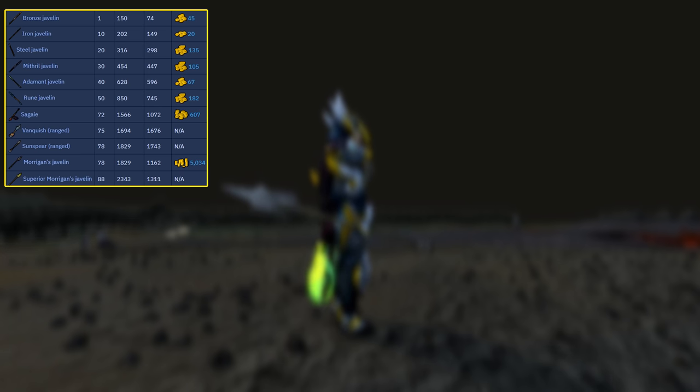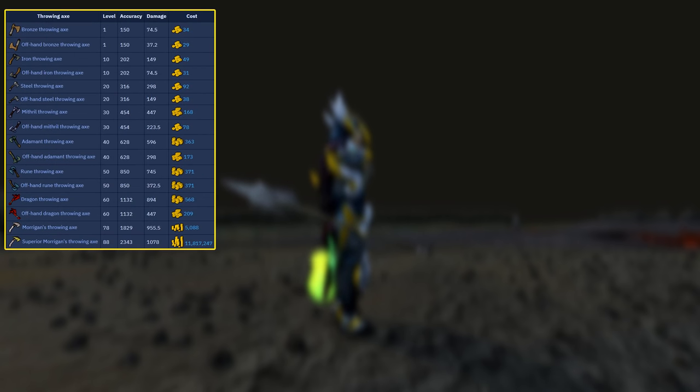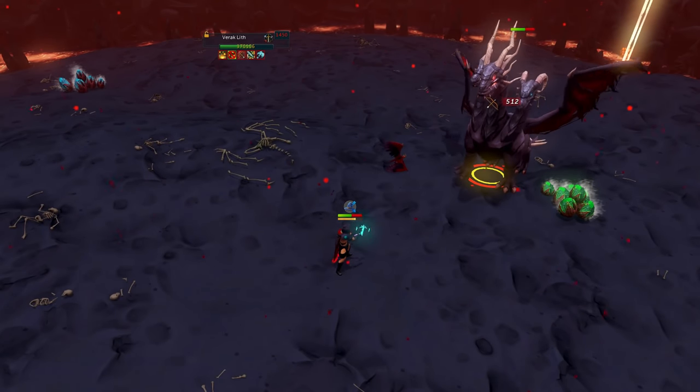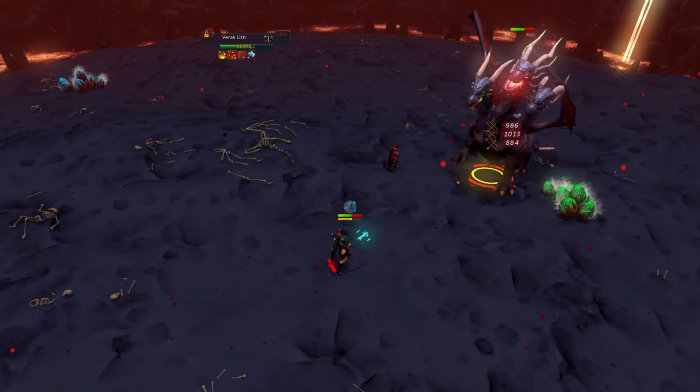Tier 88 ranged weapons — that's not too bad, right? Until you realize there's no offhand for the axe and javelin. They simply don't exist. If you want an offhand you have to go down to tier 60 or tier 50 for rune or dragon versions. That's not very good, and you can't use it for Ascension bolts because they aren't a crossbow, or black stone arrows because it isn't a bow. There are simply superior weapons that are better, have an offhand, and can use different ammo that you can't use with these weapons.